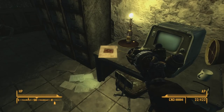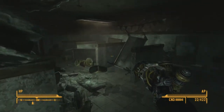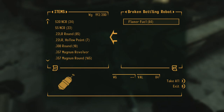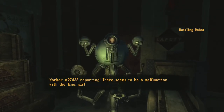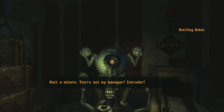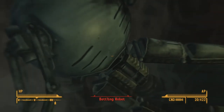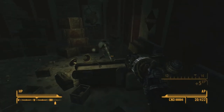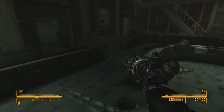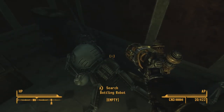Worker number 27438 reported - there seems to be a malfunction with the line, sir. Wait a minute! You're locked, my manager! Intruder! I hope you can clean up. It didn't even look like it had any health - I shot it twice. Alright, so the bottling robot's been destroyed. More scrap metal. So what do we do now? I've still got a few things here to check out - maybe it's somewhere else in the factory.